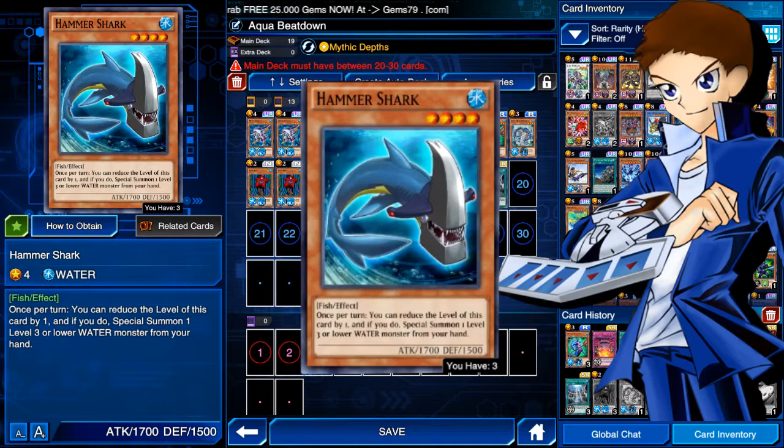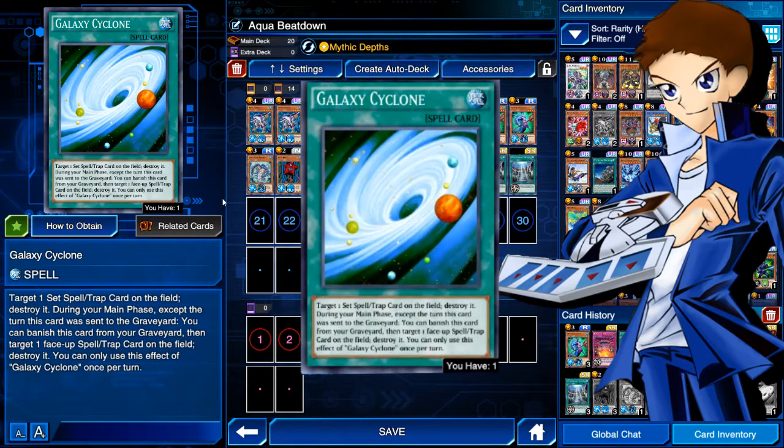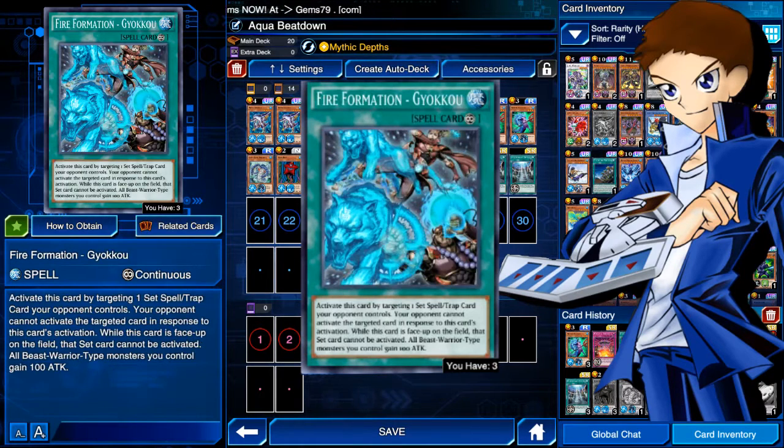Galaxy Cyclone is in here for back row insurance — you can target a set spell or trap and destroy it, which is great against Amazon Onslaught and Sea Stealth Attack. When it's in the graveyard, you can banish it to target and destroy a face-up spell or trap. Then I run three Fire Formation Gyoku You because I don't want my opponent to activate any back row at all. You just clog their back row so they can't even set anything. That gives five total back row removal cards, and Gyoku You activates twice, so technically six.